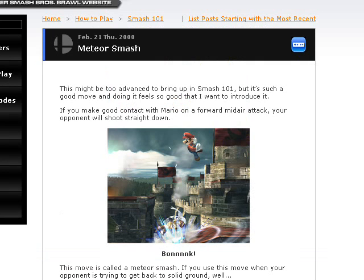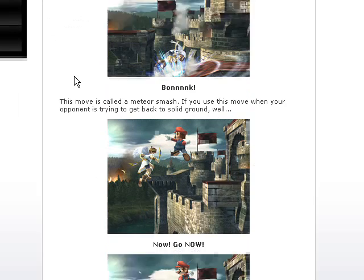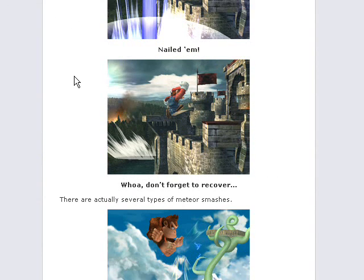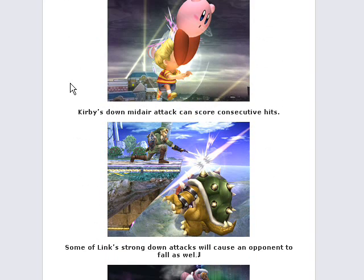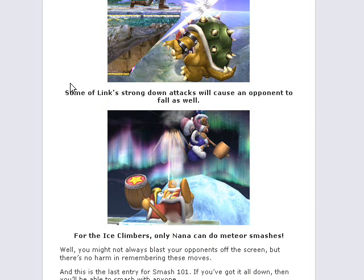The Meteor Smash is an advanced technique. If you use this move when your opponent is trying to get back to solid ground, you can spike them. There are actually several types of Meteor Smashes: for Donkey Kong, the spot where you hit is crucial when performing a forward mid-air attack; Kirby's down mid-air can score consecutive hits; some of Link's strong down attacks cause the opponent to fall as well; and for the Ice Climbers, only Nana can do Meteor Smashes. You just have to learn them all with each character and figure it out.